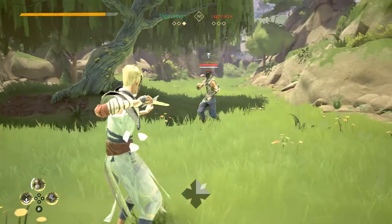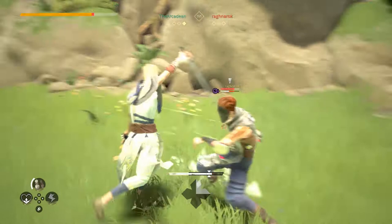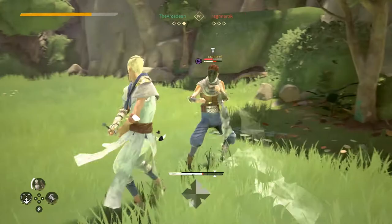On the offensive side, the stamina bar serves a dual purpose. It will drain naturally as you perform moves, but it also provides an indicator for perfect attacks, or just attacks, as the fighting community calls them. Mastering these are crucial to doing well in Absolver and absolutely necessary if you do a lot of PvP.